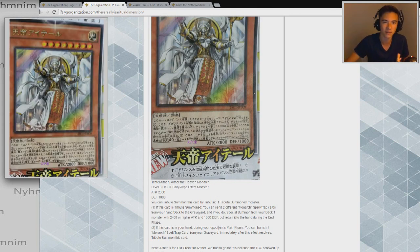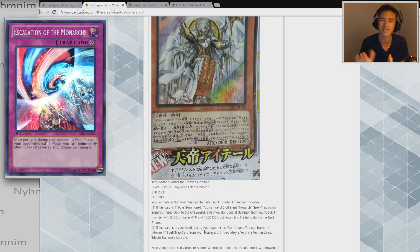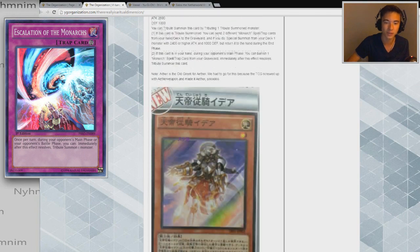The summoning condition itself is way out of the box but really easy to accomplish. Having a 2800 body that you special summon on your opponent's turn gets difficult to get around, especially on the first turn, if you have a Monarch spell or trap in the grave. I also like that you don't need that continuous trap card that lets you tribute summon during your opponent's main or battle phase — you can just straight up tribute summon this card during your opponent's main phase. If they have no back row, you're guaranteed to get a great effect, and it works really well in tandem with the other support cards released with it.